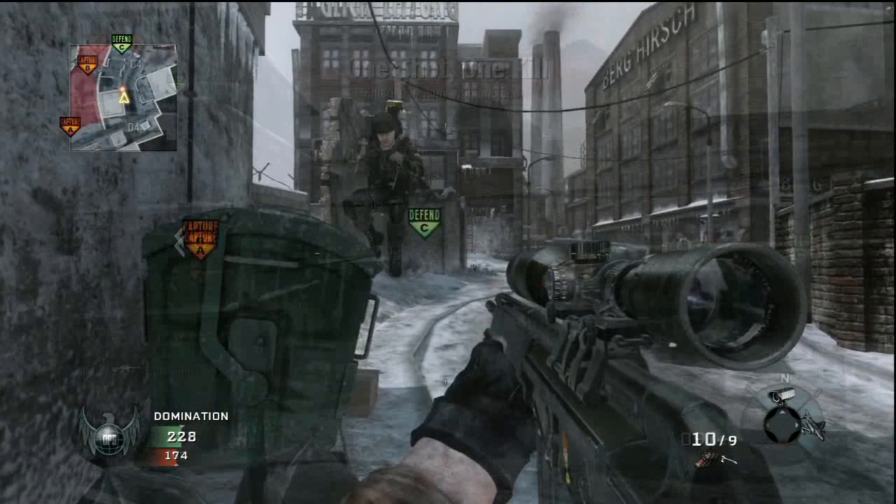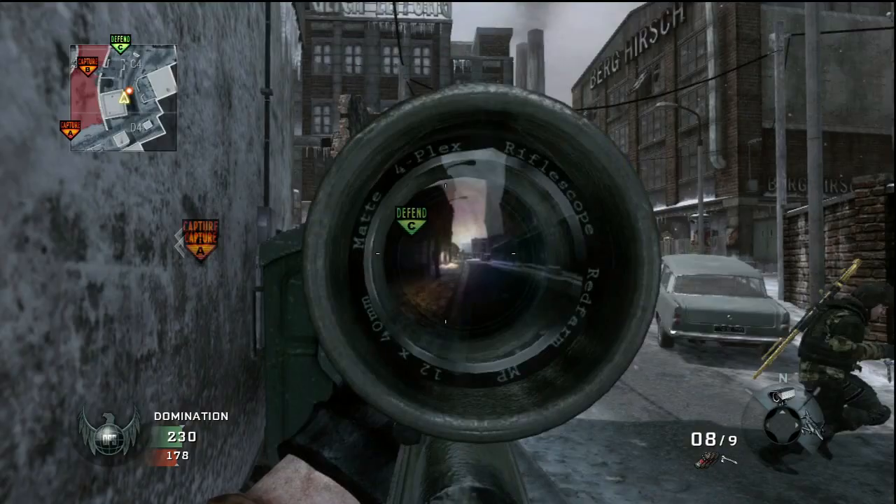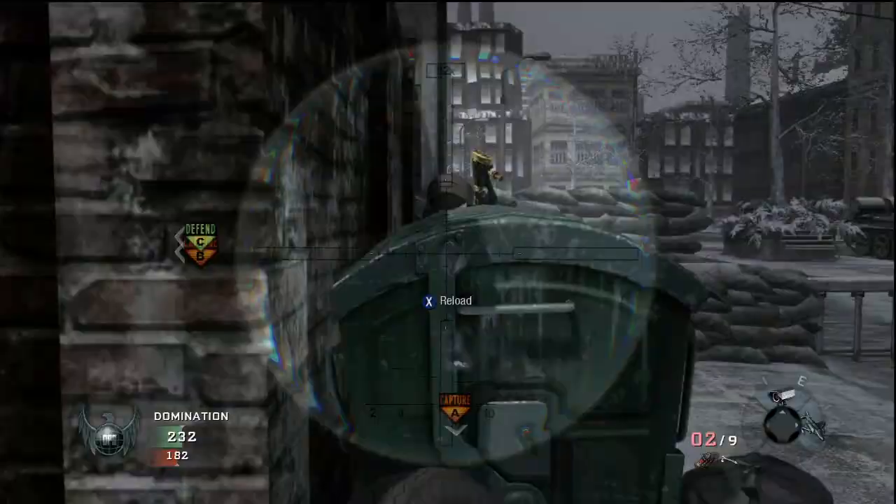Something extra to add: the green trash barrels are completely bulletproof on this map. Any time you can get a chance to get behind one for a head glitch, you should definitely use that, because those things are impenetrable.